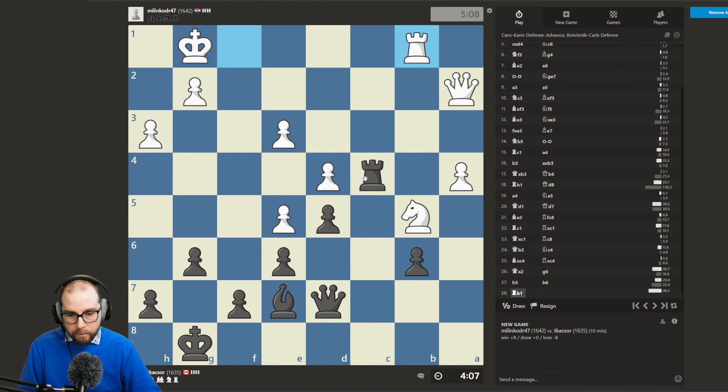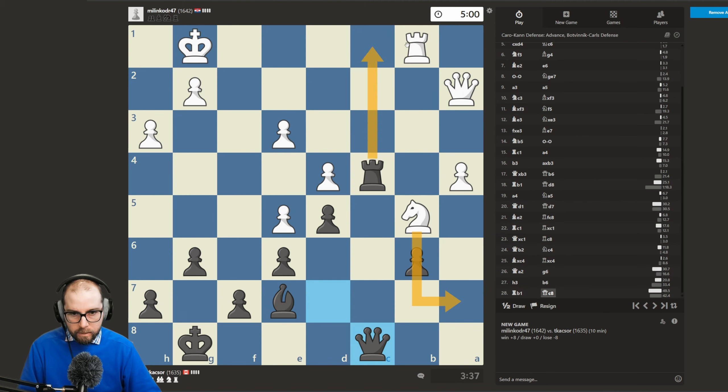I think what we might do here — I don't know if this is a great idea, it might just trade down pieces that I don't necessarily want to trade. What if we... I don't know if this is a terrible move or not, because it does allow knight to a7, but then check, capture, take with check — and then we are targeting the e3 pawn here. If we can get that in.